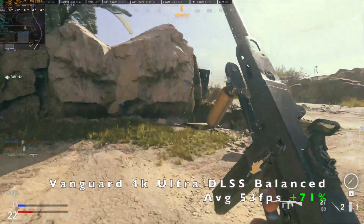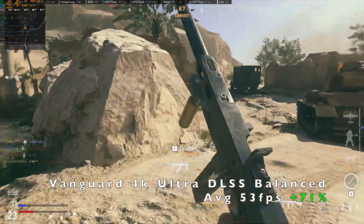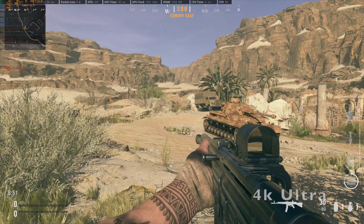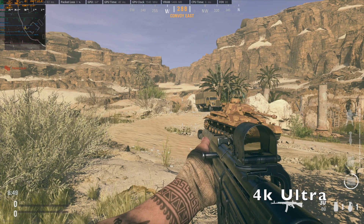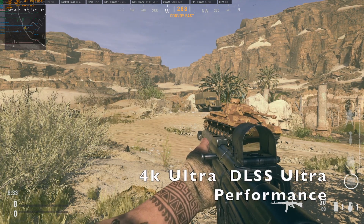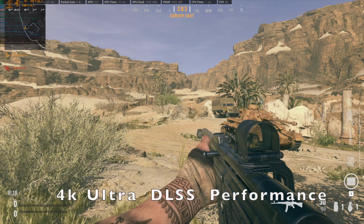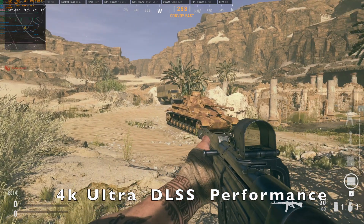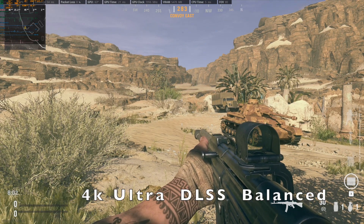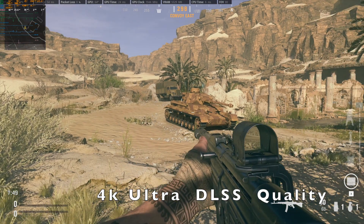These modes represent different levels of aggressiveness. Going from ultra performance you get worse visual quality but higher frame rates, while going up to quality you get lower frame rates but the image is closer to native resolution — though overall performance will be worse.